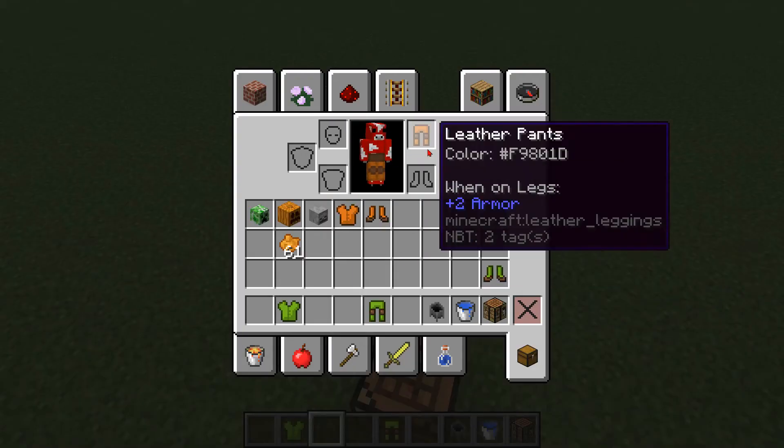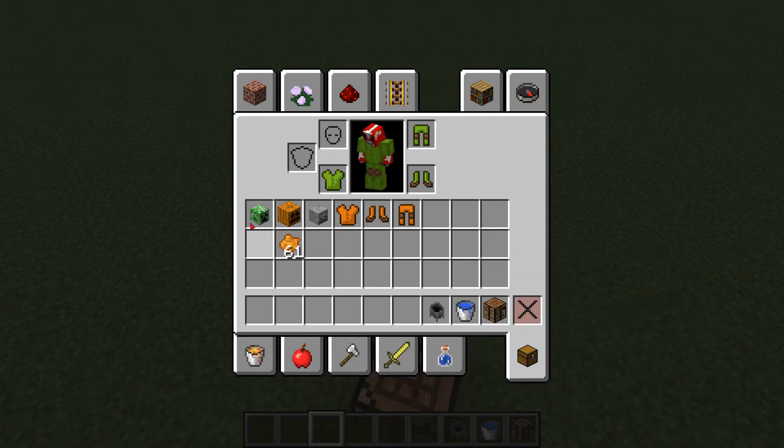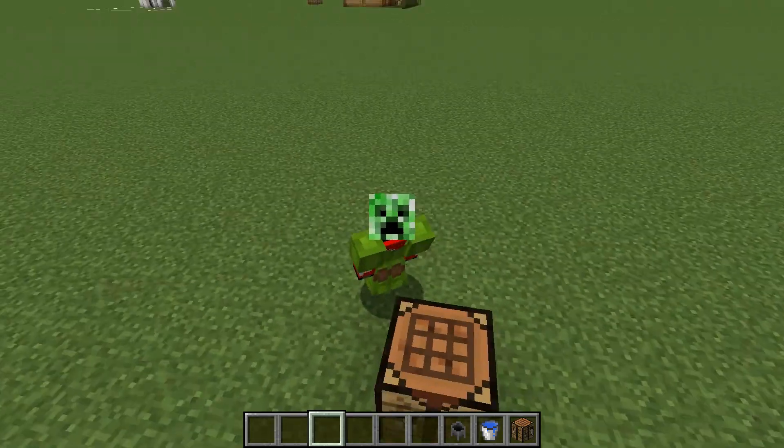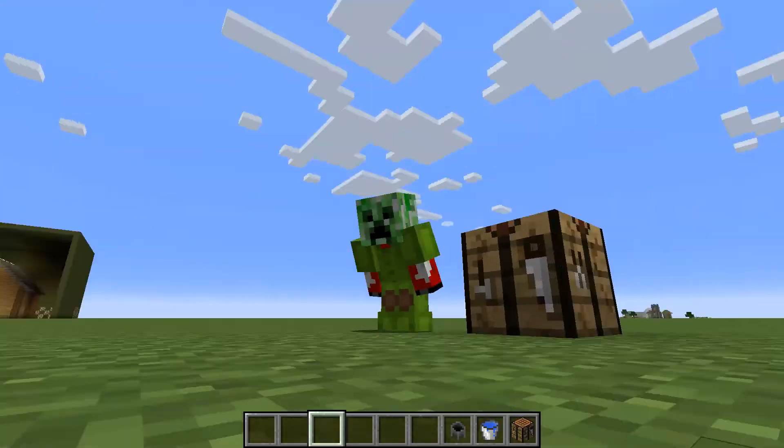And the other one is a creeper. So if I were to go in — Creeper. Aw man. And yeah, these are just the two costumes. You can mess around with however many costumes you like and make as many as you want.